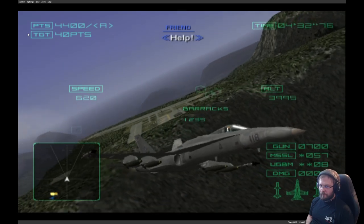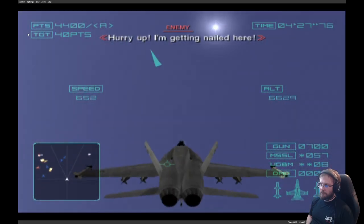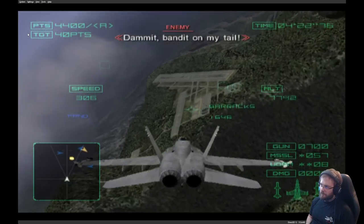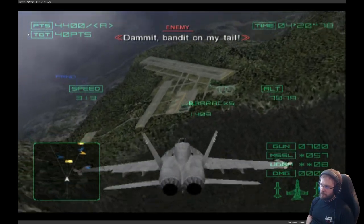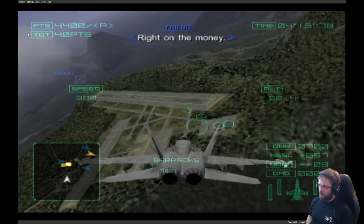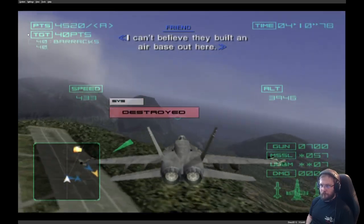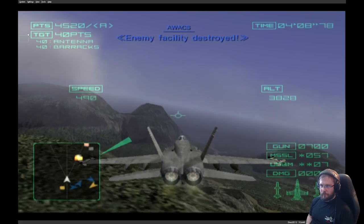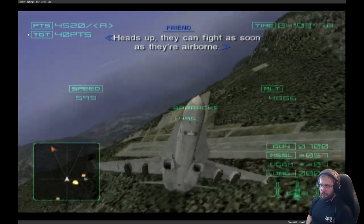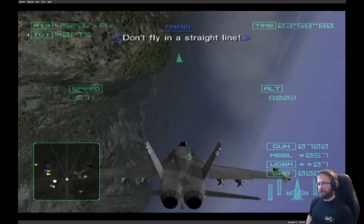Help! I've got him cornered. Hurry up — I can't fail there. Dammit, he's been dead on my tail. I can't believe they've built an airbase out here. Enemy facility destroyed. They can fight as soon as they're airborne. Don't fly in a straight line.